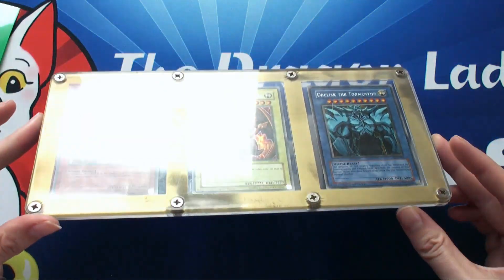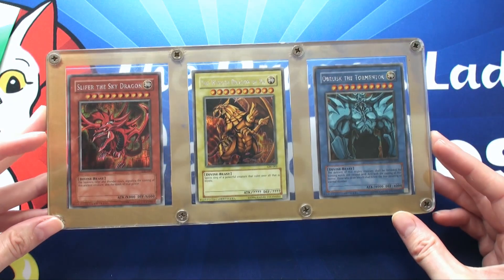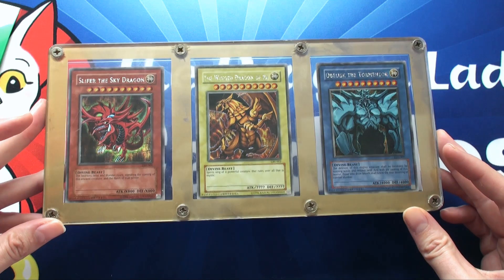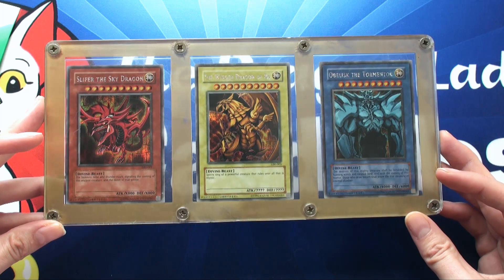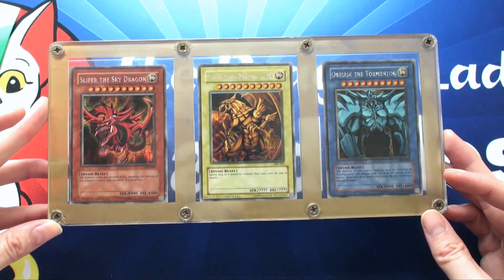I'm going to be removing these cards from this case. A little backstory - these are the original first printing of the God cards. We got Osiris, we got Ra and we got Obelisk here. Now these are the GBA edition secret rare.